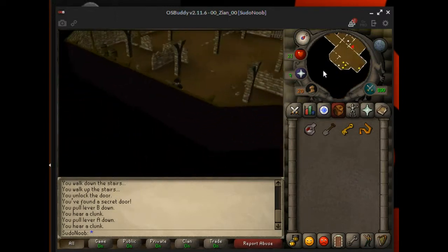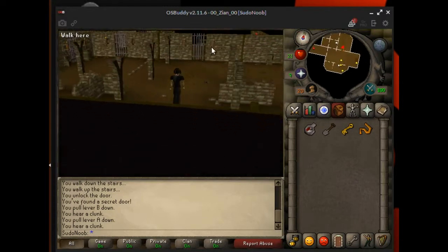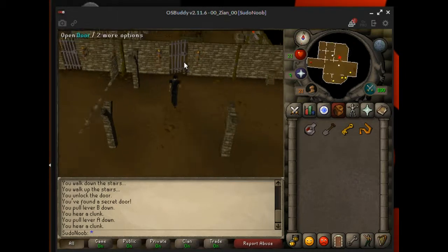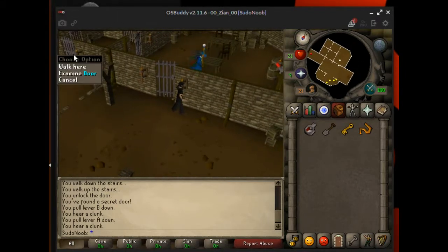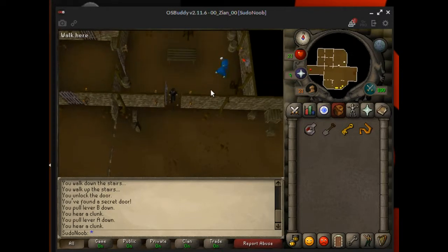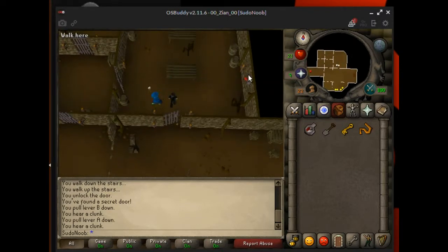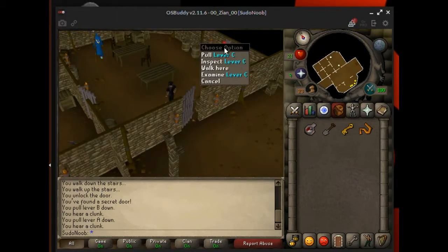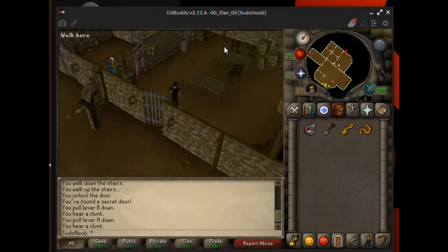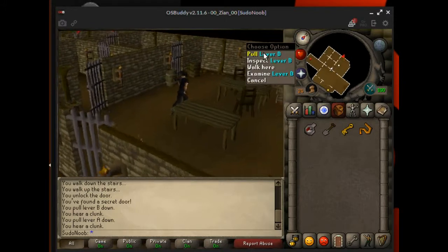Enter door 1. See how this door has a gap and that door doesn't? That's the door you can enter. We need to pull down lever D — pull down lever D and pull up lever C.